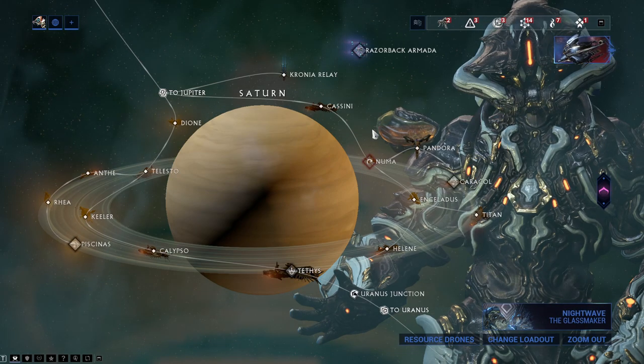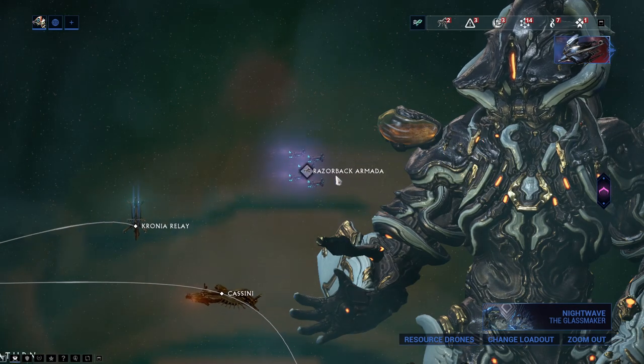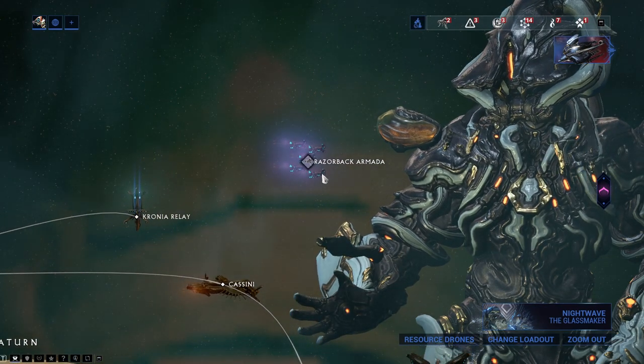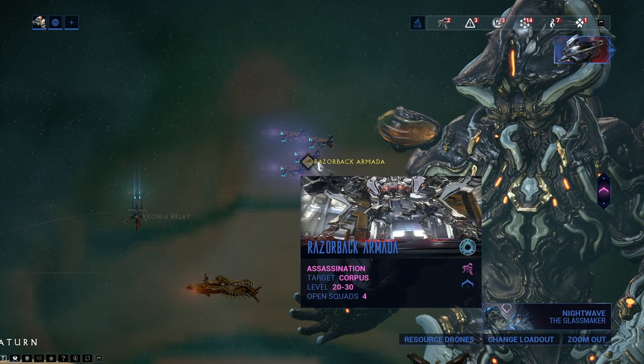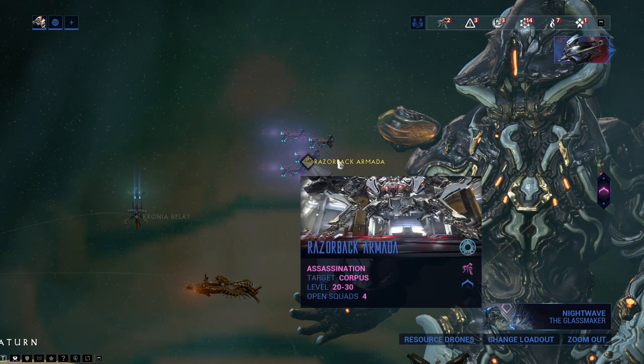If we go to Saturn really quickly and zoom in and have a look, you can actually see the Razorback Armada approaching the Croni Relay. If the Croni Relay is attacked, it gets destroyed — one less place for Baro to turn up.